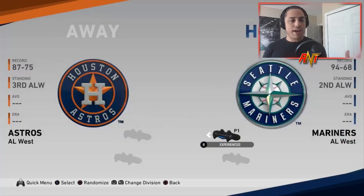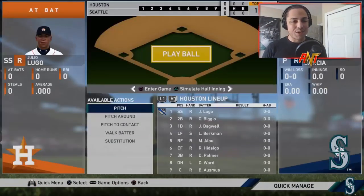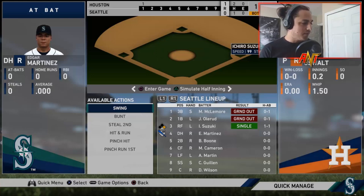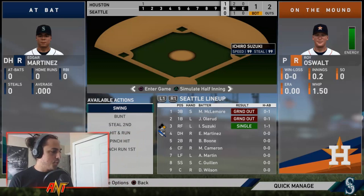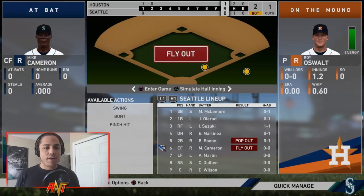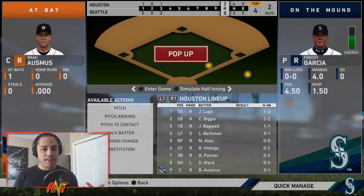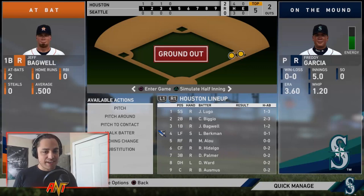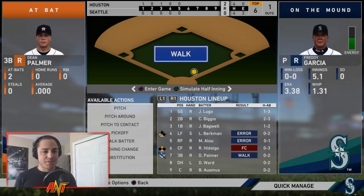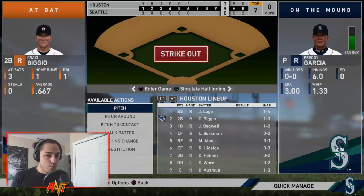We have a pretty solid team — a few pieces here and there could help us out. Let's see how we do in the postseason taking on the divisional rival Astros at home. Not the best of starts — we're down one nothing against Roy Oswalt. Ichiro gets on and we steal second, but nothing scores. We're still down one nothing, and it's looking like we may not do anything — Ichiro accounts for two of our three hits.